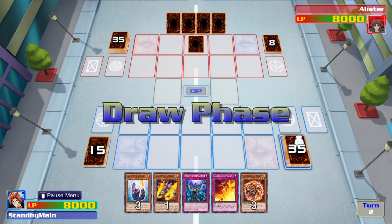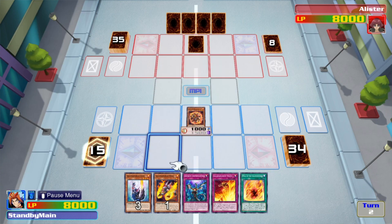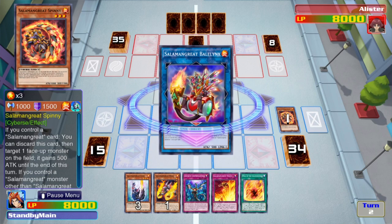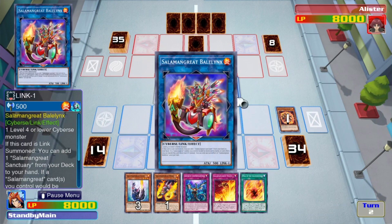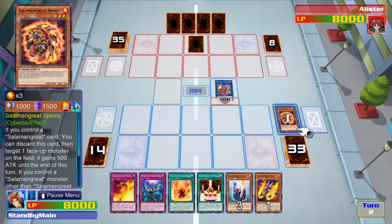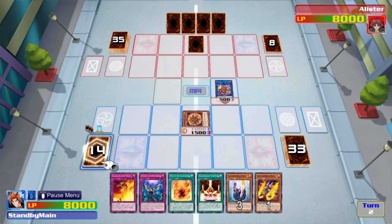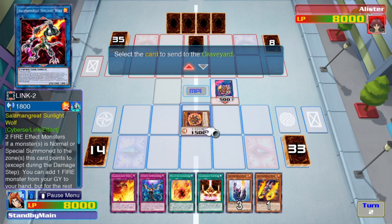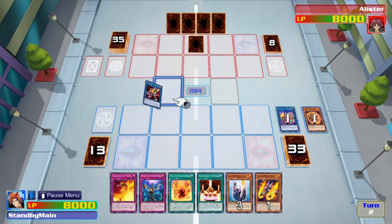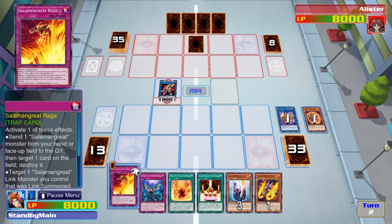For combo number two, we're going to show a combo using just Salamangreat Spinny — again very easy. We normal summon Spinny, use it to make Balelynx. Balelynx activates and searches Salamangreat Sanctuary. Then we use Spinny's effect to summon itself back to the field. With our two FIRE effect monsters on the field, we've got our one-card Salamangreat Sunlight Wolf, and we still have six other cards in hand to play with.